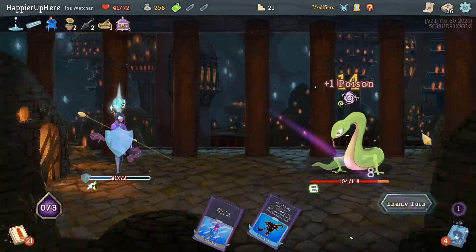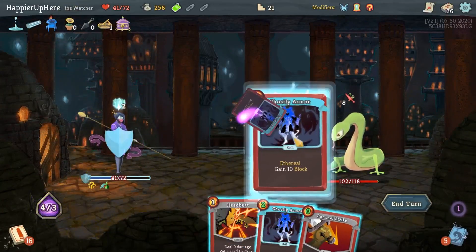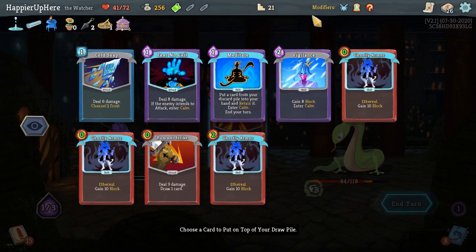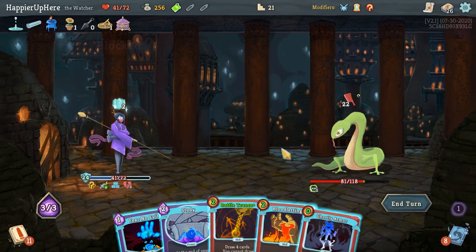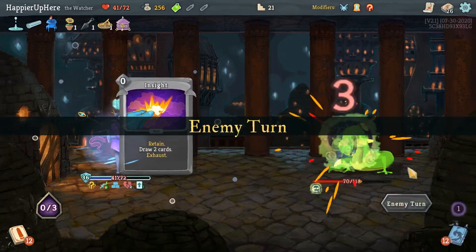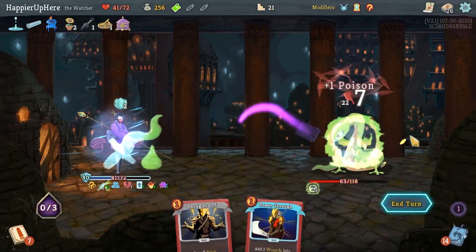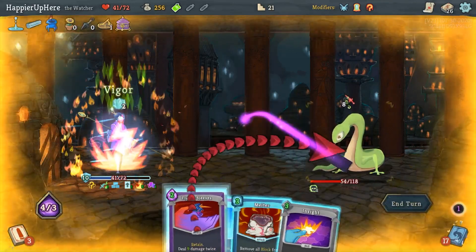That was actually a really good randomization. I'll take a Fear No Evil back. Barricade being free is a huge help here. Another free Ghostly Armor - Fear No Evil, Study. Another 22 - Establishment is free, Flame Barrier very cheap. Damage, Shrug it Off. Another eight - I am fully defended so far. Wreath of Flame, Flying Sleeves, and Inner Peace. I get Eruption and Catalyst.